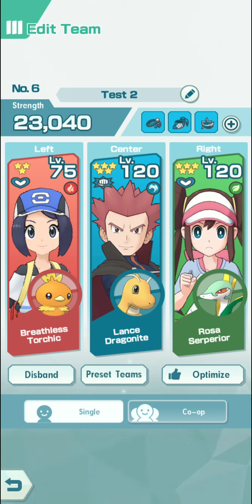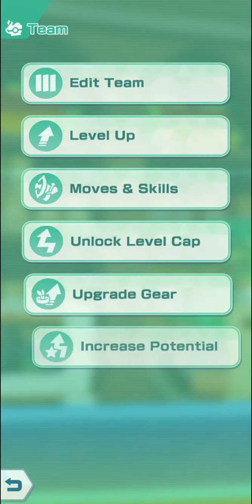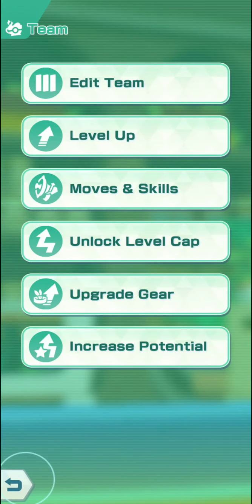With the first team comp you're going to have two stages of crit, four stages of physical attack, and six stages of special attack. With the second one, you're not going to have six stages of special attack — you'll have four — but you will have four stages of speed, six stages of physical attack, and 100% crit from three stages. Though I noticed I didn't hit a crit with three stages, which is something I need to figure out, and it wasn't against someone with crit protection.